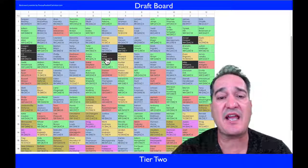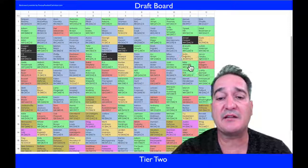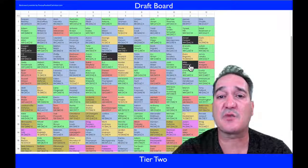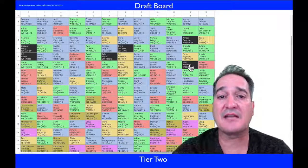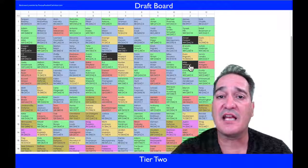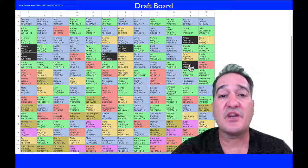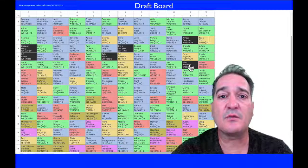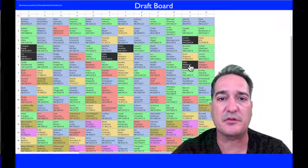The last one I have in my tier two wide receivers is Mike Williams, right here at the beginning of the sixth round. I doubt he'll be there when you draft — most people are on to this guy and he's going to have a big year. If you can get Mike Williams somewhere in the fifth round, I would do it. Those are my tier two wide receivers. When we come back, we're going to look at my tier three wide receivers and head into some of my sleepers.